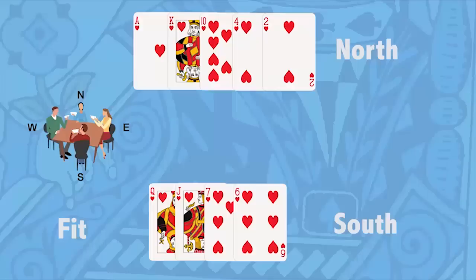On each hand, your side — or the other side for that matter — decides if your hands are good enough to make a contract, either with a trump suit or in no trumps. To name a trump suit, you need eight or more cards of that suit between you and partner. This is called a fit.